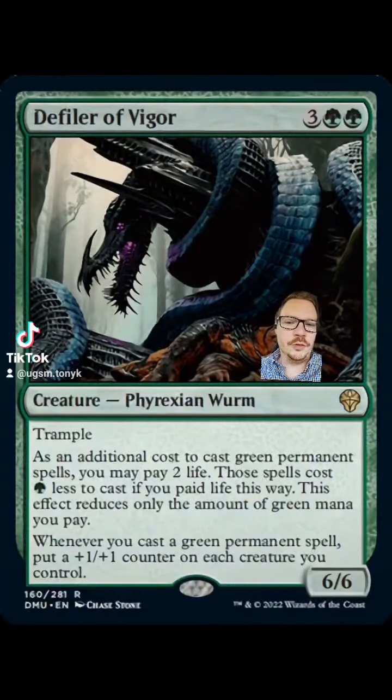Five total to cast, a 6/6 creature with trample — nothing to sneeze at there. The abilities are: as an additional cost to cast green permanent spells, you may pay two life. Those spells cost one green less to cast if that was paid, but it only reduces the number of green mana. Whenever you cast a green permanent spell, put a +1/+1 counter on each creature you control.